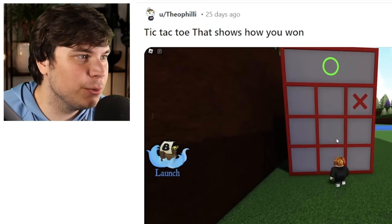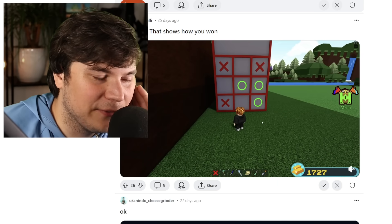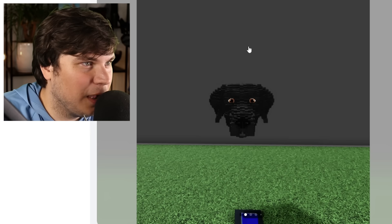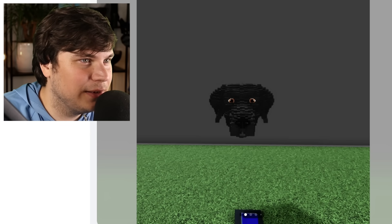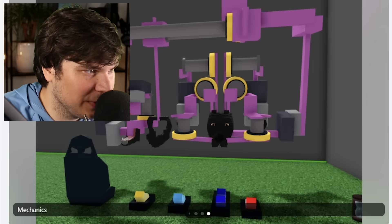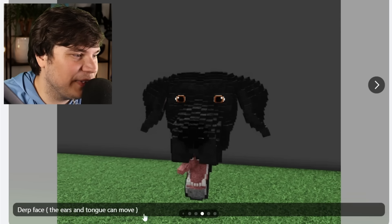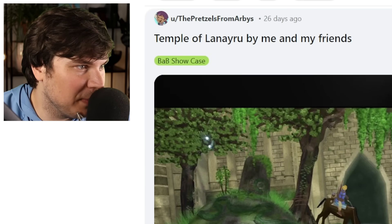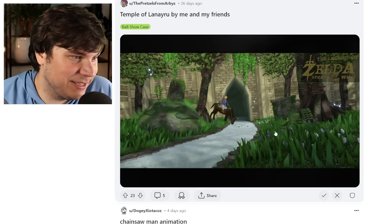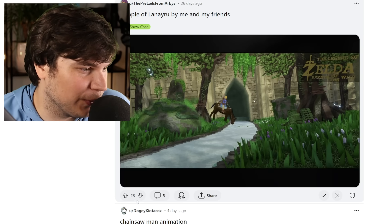Tic-tac-toe that shows you how you won. That's kind of cool — I think he's going to have to lose it. He lost — that's cool. I like it, this is a really cool build. Update on my dog Rosie — head done, it can blink too now. That is amazing — it's so cute. I love the blocky style, it just looks really cute. Temple of Lanayru by me and my friends — this looks amazing. I wish I could walk around this place. I love the Legend of Zelda franchise. This is so cool.